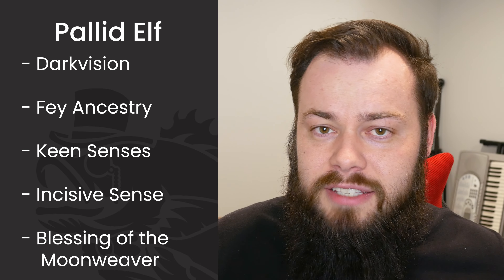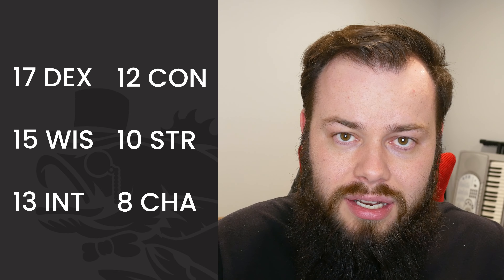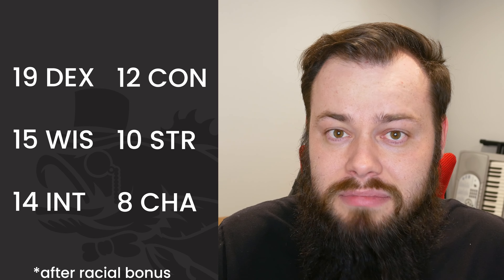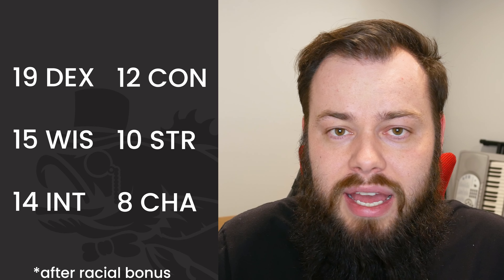For stats, we're using the modified standard array from earlier in the video. We want our highest stat in dexterity — big shocker — but we're putting our next two stats in wisdom and intelligence, because the skills we want to do well in almost all fit into one of those two categories. We'll be taking several ASIs to bump those up as we go. Then constitution, and strength and charisma I don't really care about for this build.